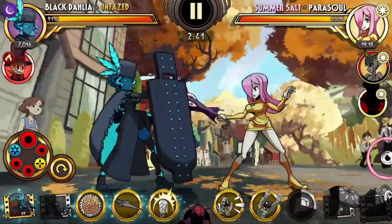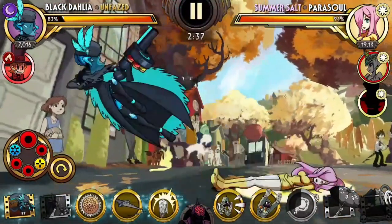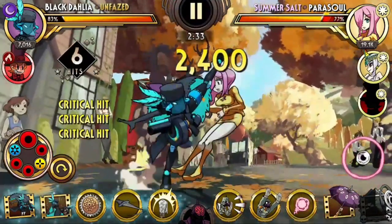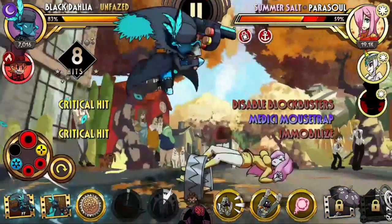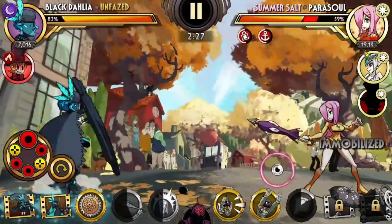With Parasoul, unfortunately this combo does not work. Let me try to get a hit in here. So swipe up, Medici Mousetrap, and when I use Onslaught I just don't connect. So it does not work against all characters — just remember that.